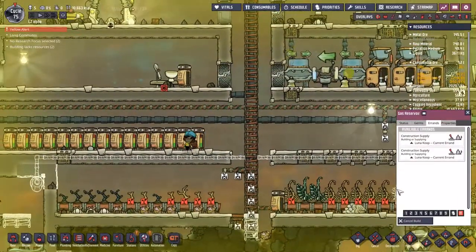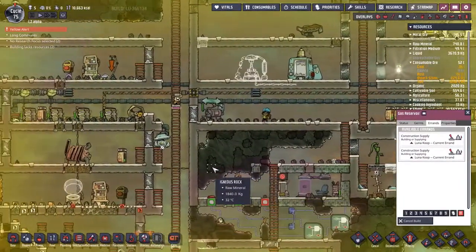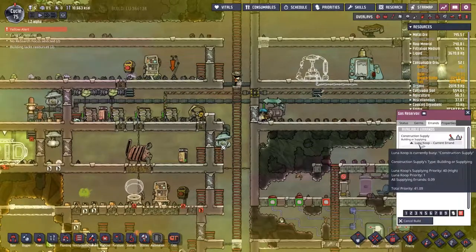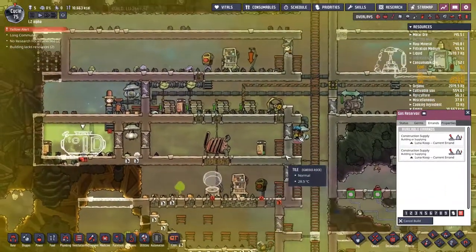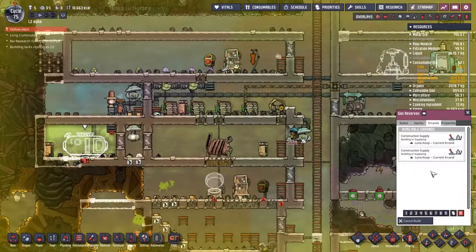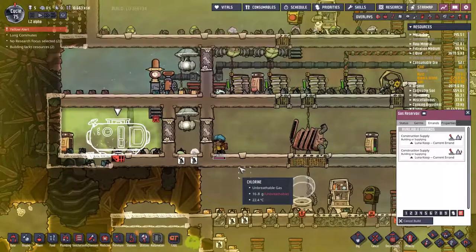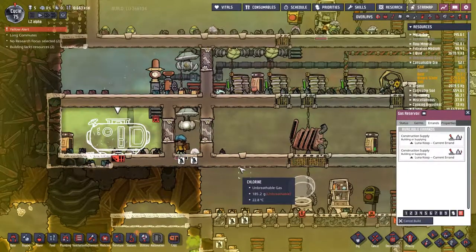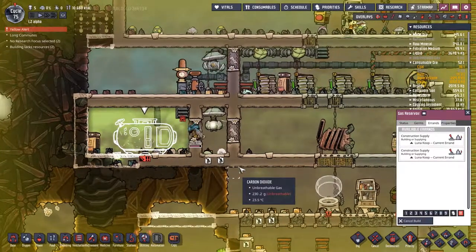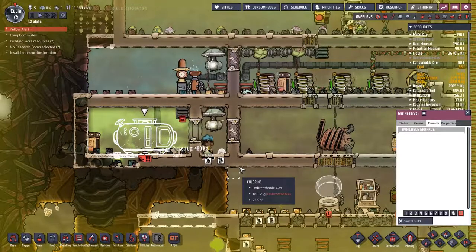I've hit high priority on the gas reservoir over here because we need to get this built desperately. I have no idea whether Lunar Cop is going to be able to carry everything in one go. All my people have a bunch of skill points that we need to spend — I've not really been spending the skill points because we've not been doing up the base at all, so I felt like the morale would be a little bit wasted there. That's the two deliveries in place, but no one actually coming to build it.